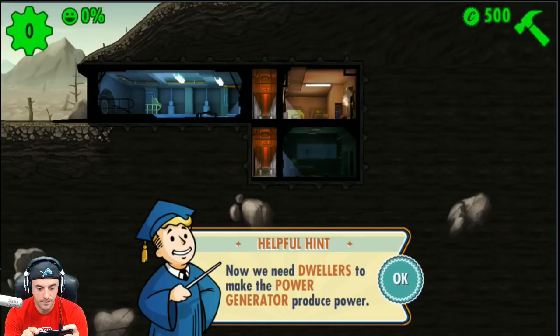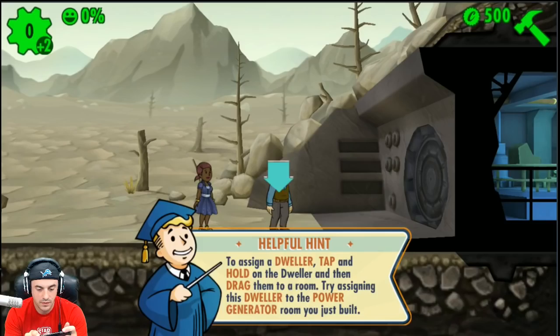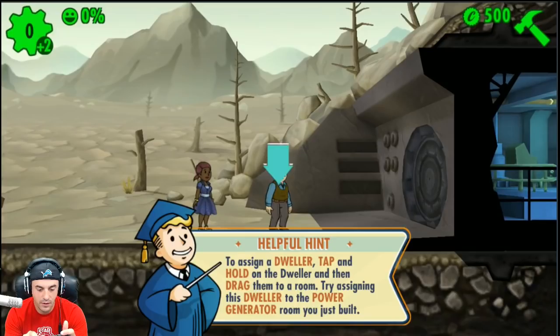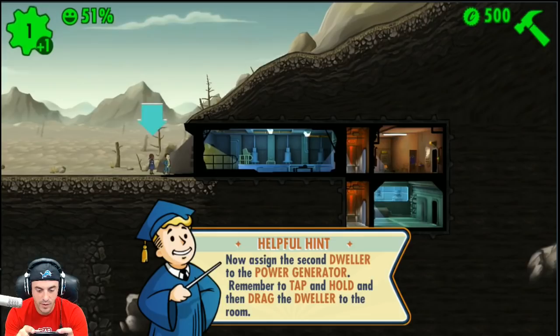New dwellers have shown up at the vault door! Let's look at the stats — tap on a dweller to see their info. What's up, Merle Matthew Warner? You can see the dweller's SPECIAL stats — this tells you where a dweller can be used most effectively. To assign a dweller, tap and hold the dweller and drag them to a room. Let's assign this dweller to the power generator. That's a cool little rag doll effect — get suited up!